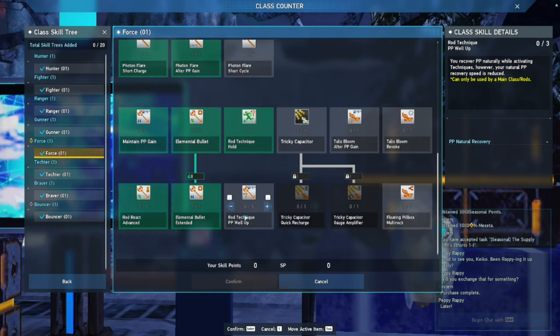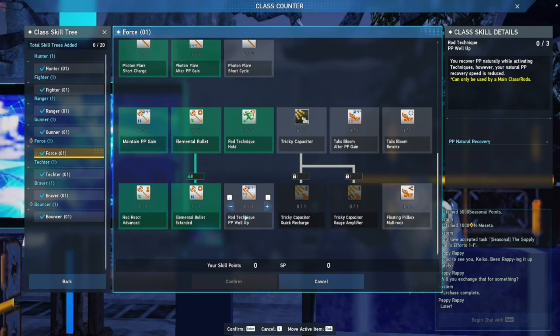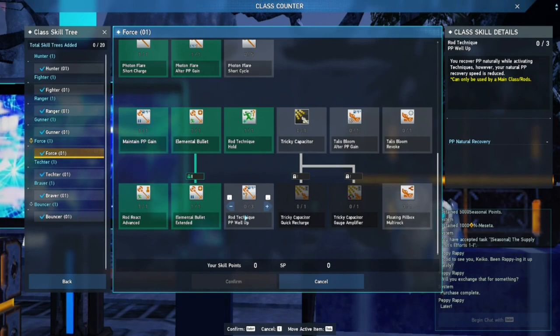We have Rod Technique PP Well Up: you recover PP naturally while activating techniques; however, your natural photon point recovery speed is reduced. And that right there should tell you everything about why I don't have points put into this skill, because I want my natural photon recovery speed to be as high as possible.